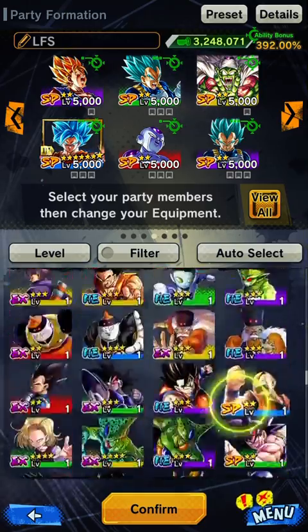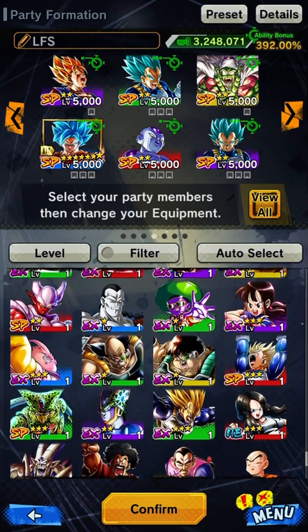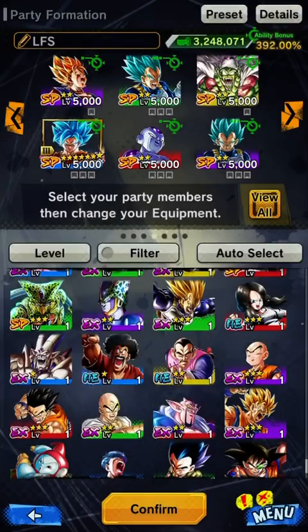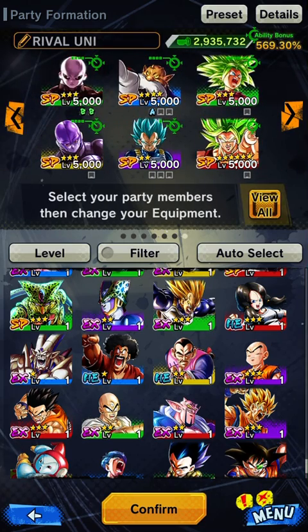The worst type of characters have an HE — that stands for Hero unit. A hero unit is basically a character you won't really want to use; it won't be really good and doesn't have a great effect. The only hero unit is Shallot right here.